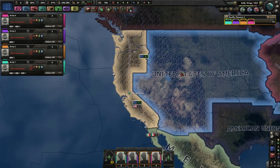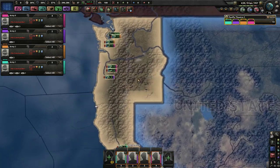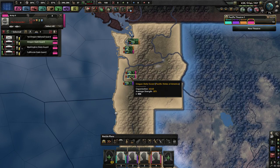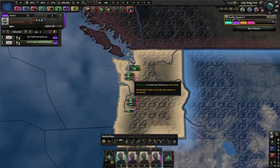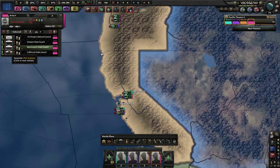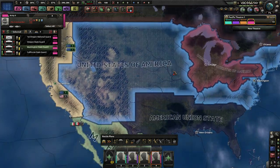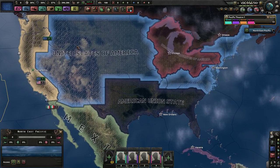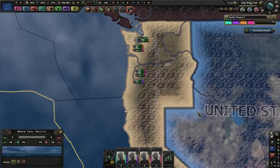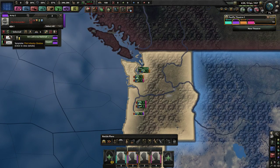Alright, we've got a bunch of armies but no leaders for them. Let's figure out how to organize these. We've got the Oregon State Guard and some national guards. Going to have to change those symbols. I'm using the MPU division mod — the Division Icons mod and Theater Icons mod. I talked about this in the first episode of the United States playthrough, and you can find all the mods in the mod list in the description down below.